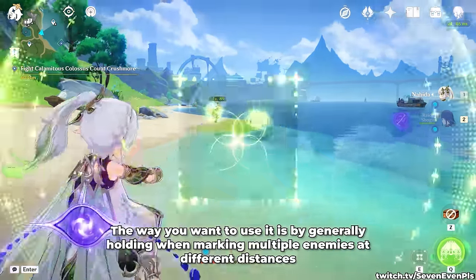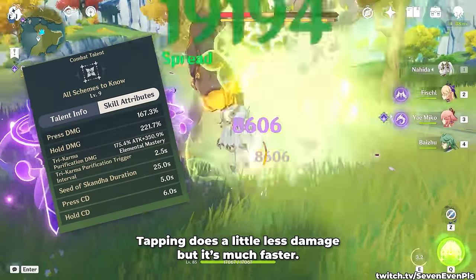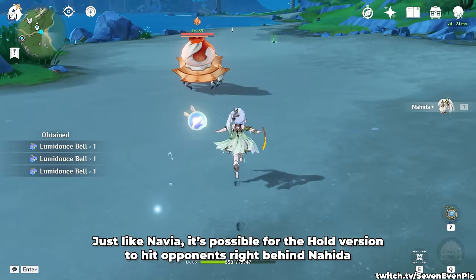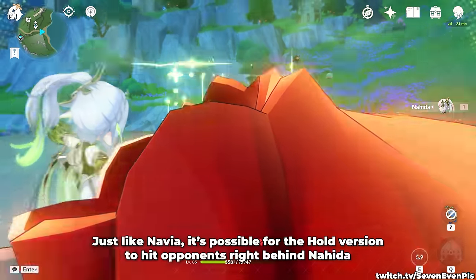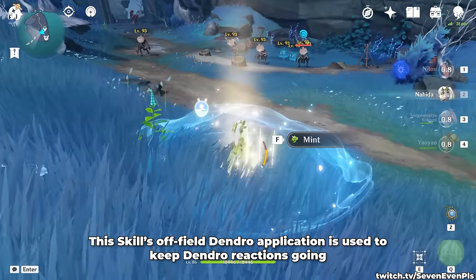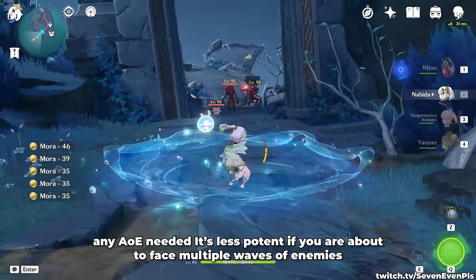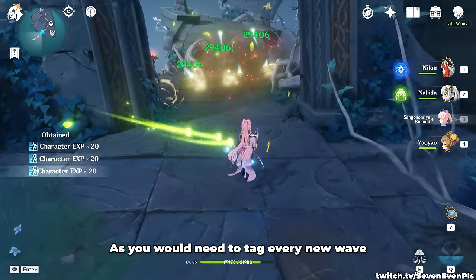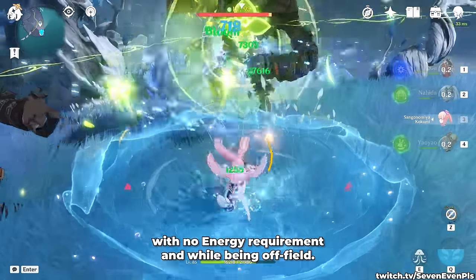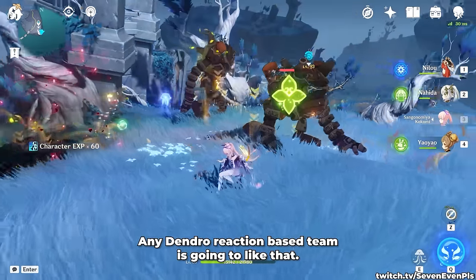The way you want to use it is by generally holding when marking multiple enemies at different distances, and tapping it when they're close. Tapping does a little less damage, but it's much faster. The cooldown difference between the two is just 1 second, so it's barely important. Like Navia, it's possible for the hold version to hit opponents right behind Nahida, even without actually panning towards them. This skill's off-field Dendro application is used to keep Dendro reactions going in basically all Dendro teams, and it also covers any AoE needed. It basically guarantees Dendro application to everyone with no energy requirement while being off-field, which is honestly her best and most important feature. Any Dendro reaction-based team is going to like that.